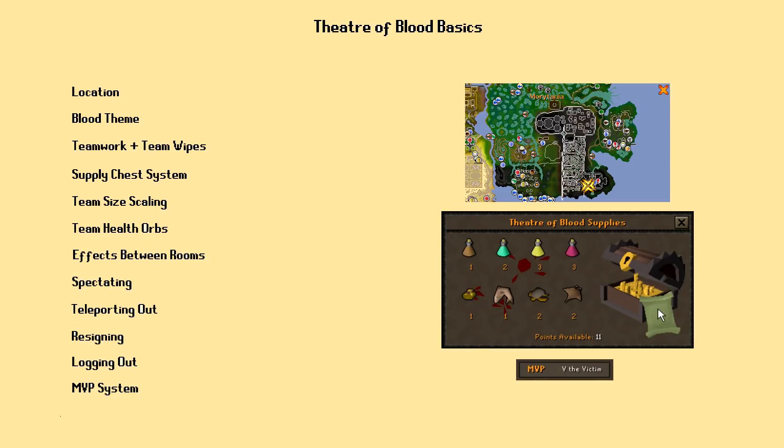Now let's give a mention to team health orbs. After you enter the Theater, you will see red orbs appear in the top left-hand corner of your screen — one for each player in party order. The first letter of each player's name will appear on their corresponding orb, and you can mouse over to see their full name. As players take damage or heal up, the red color will proportionally drain from or fill their orbs. If a player dies, their orb will empty completely and simply be black until the room is cleared, upon which point it will refill.